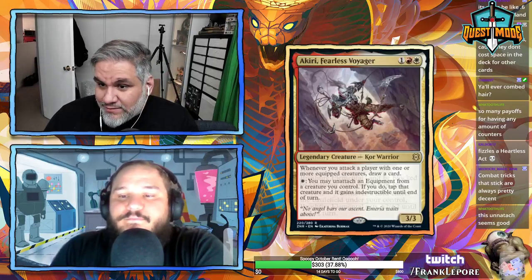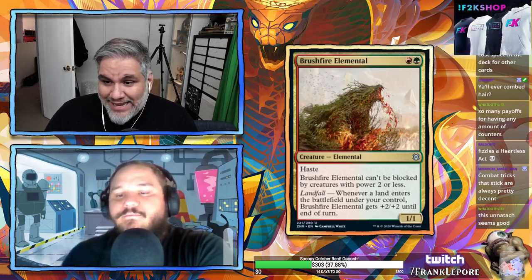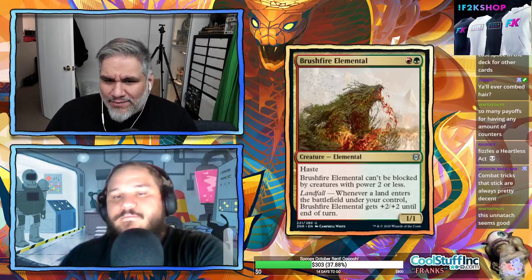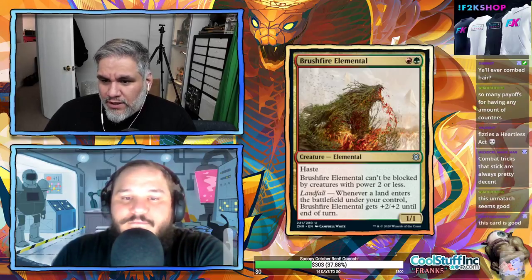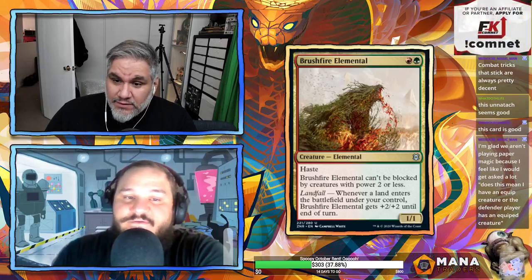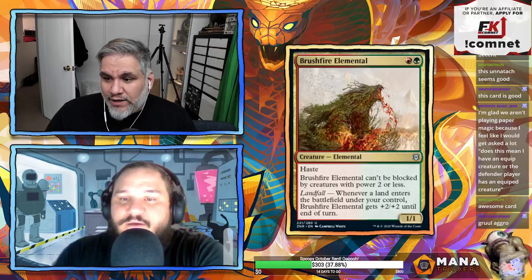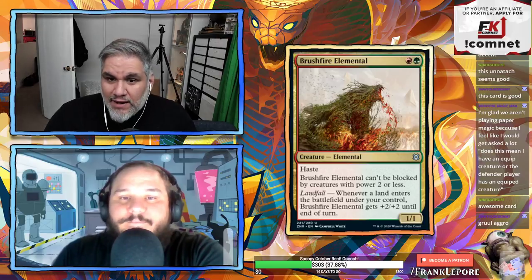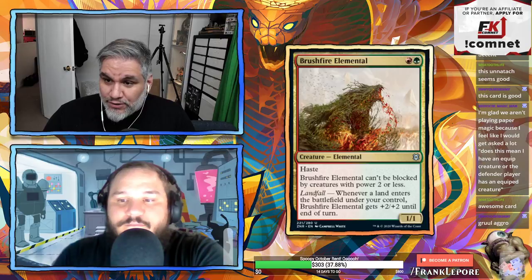Brushfire Elemental — one red one green for a 1/1 with haste. It can't be blocked by creatures of power two or less, so you're always getting in. Whenever a land enters the battlefield under your control, Brushfire Elemental gets +2/+2 until end of turn. It's a hasty Plated Geopede that can't be blocked. Any creature that can attack as a 3/3 up to a 5/5 starting on turn two is pretty good.